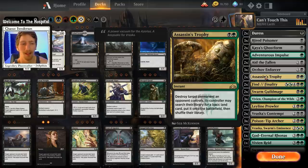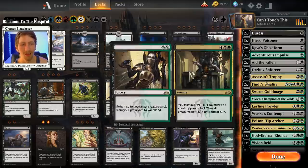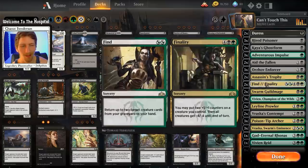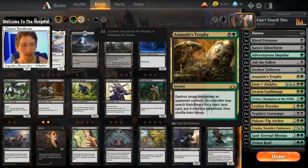We have two copies of Assassin's Trophy. If you're playing Golgari — every single green-black deck — you should have this card. It targets enchantments, artifacts, creatures, and planeswalkers, and it's only two mana. Yes, the land could help your opponent, especially against mono-red, but taking out a key threat is generally worth it. Playing two copies means you're not going to ramp them that hard; just be aware of playing both back to back on turns two and three.